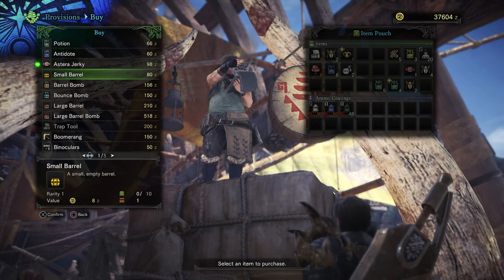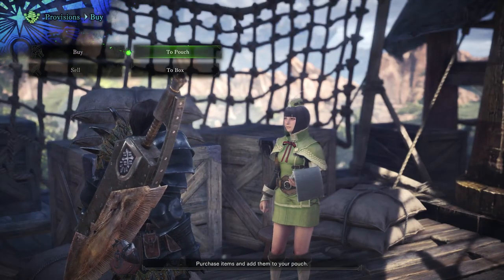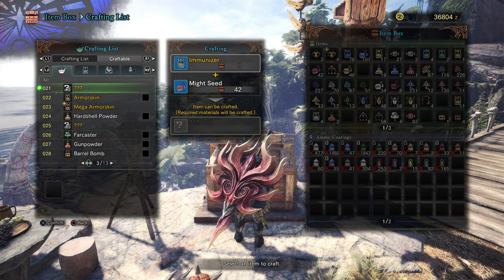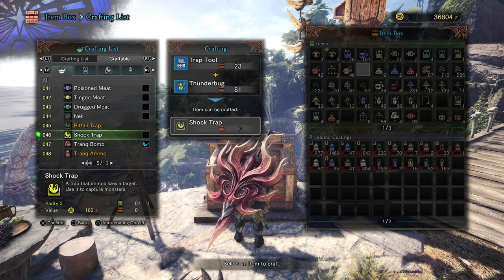You can get these items from either going to the salesman in the main hub world, which you see here, or go to the guild hall and buy from this nice lady. Another trap you can use, which is a little faster, is the shock trap. The shock trap can be created by using a thunder bug and a trap tool.